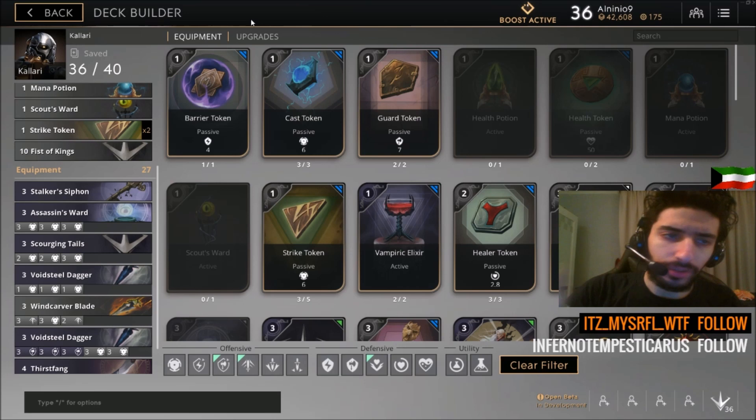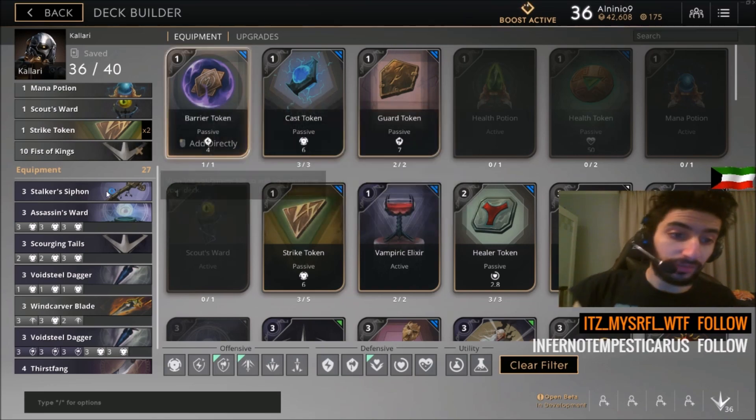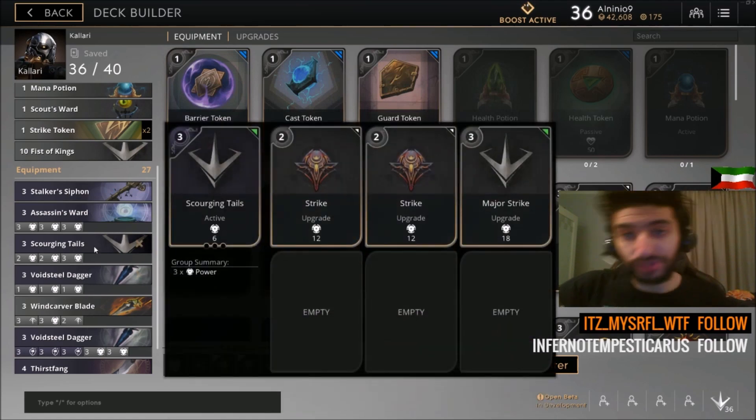Aldi Ngo here. Today we're going to get deep into the Kalari Guide. This is our third update to the Kalari Guide, and the only reason I'm making a third update now is because I finally got Voidsteel Dagger and I finally got Scourging Tails, which are essential on Kalari.